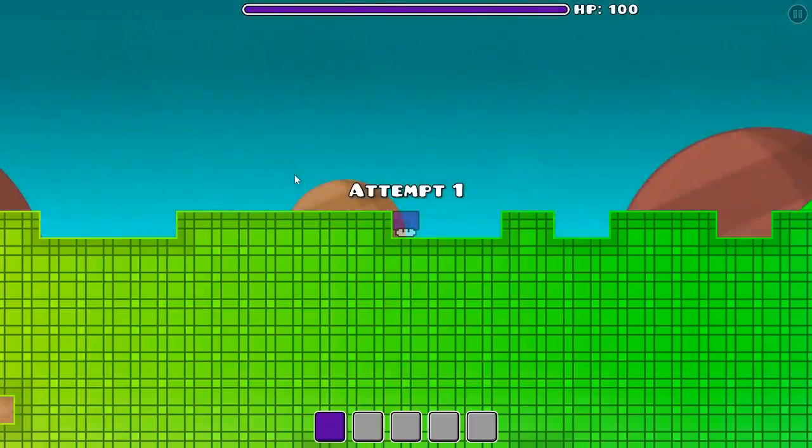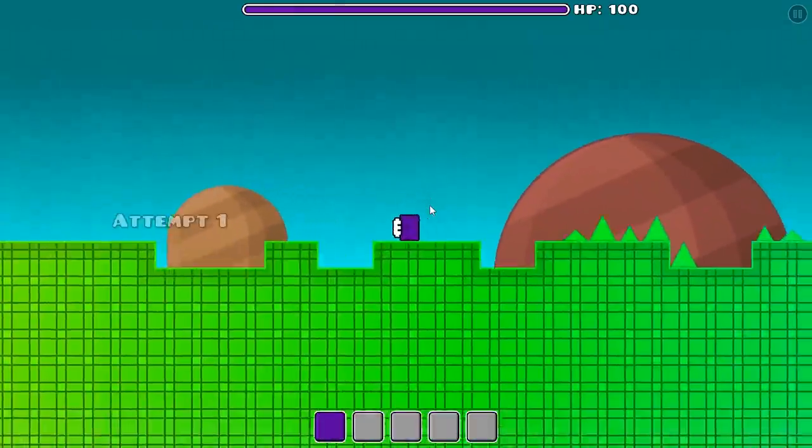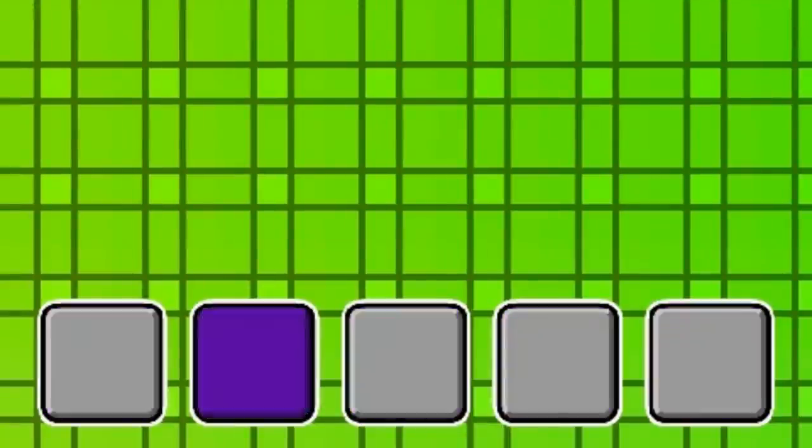So, here's loogie — what can he do? Jump, move around, break blocks and pick them up. Pretty simple set of abilities. There are also 5 slots for quick item access.